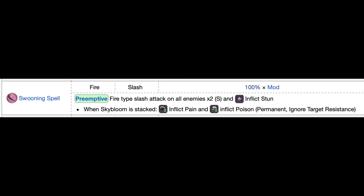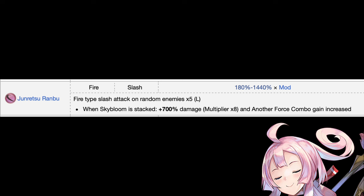Another skill enhanced by a Sky Bloom stack is Jujentsu Ranbu, which normally gives five large slash attacks on random enemies. With the stack, it gives a whopping 700% increase in damage and increases another force. With your limited skill slots though, I'd personally skip this skill for Intensive Research.